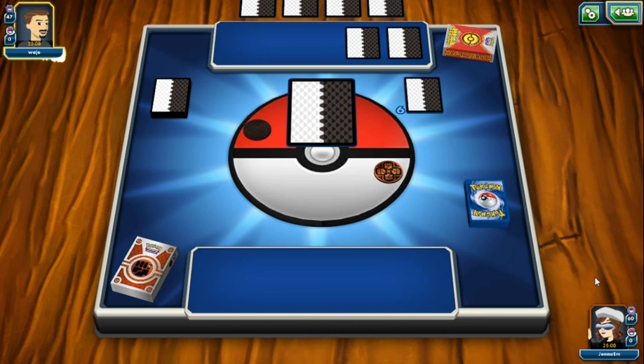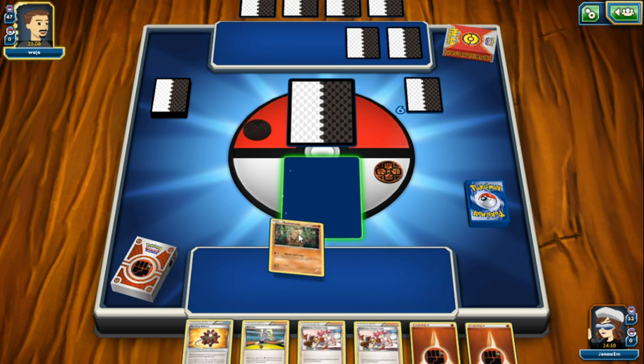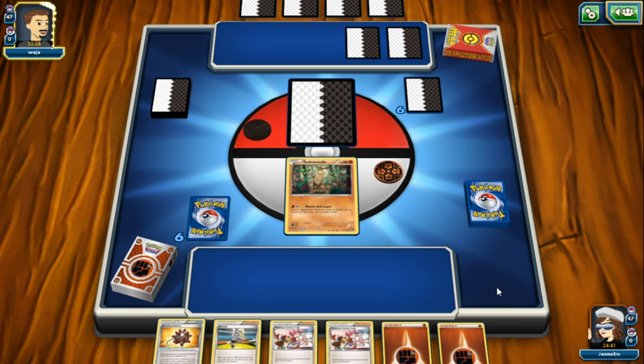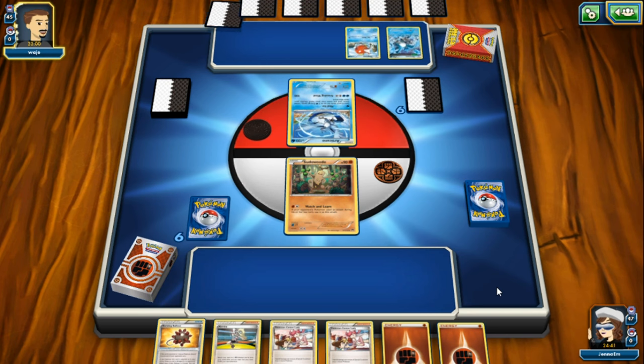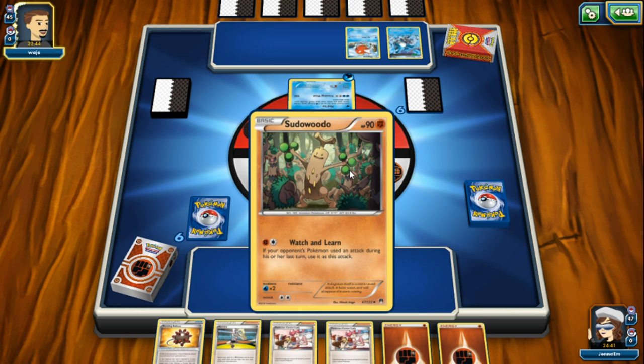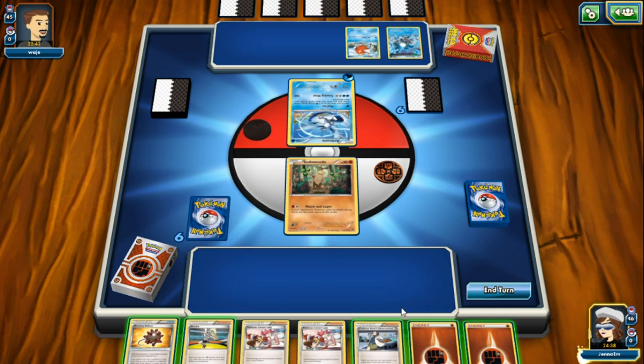We reshuffle our deck and get new cards. We start off with Sudowoodo - one of my favorite cards with Watch and Learn - but I don't like putting Sudowoodo as a starting Pokemon. We have no other choice though, so we'll take what we're dealt and go head-to-head with one of my favorite water type cards, Articuno. He's powering up Articuno with Find Ice, searching for up to three water type energy cards. It's worth noting that Sudowoodo is very weak to water.